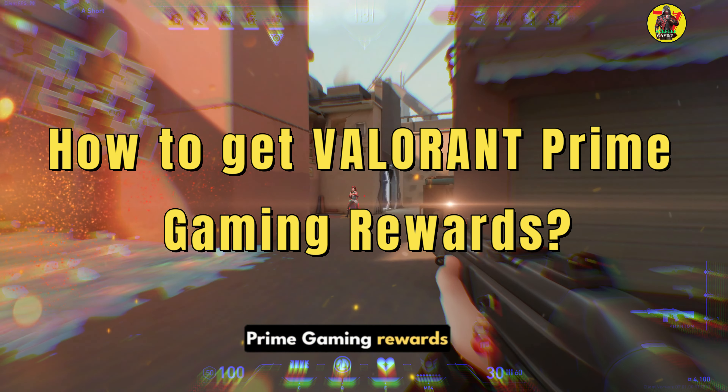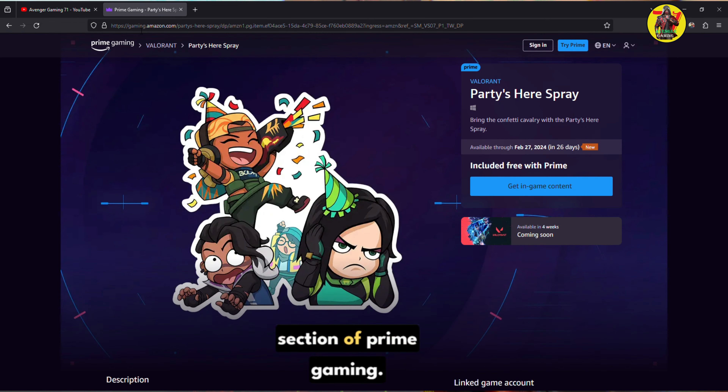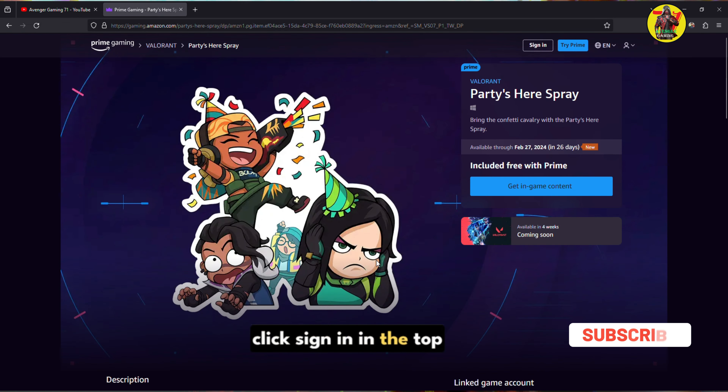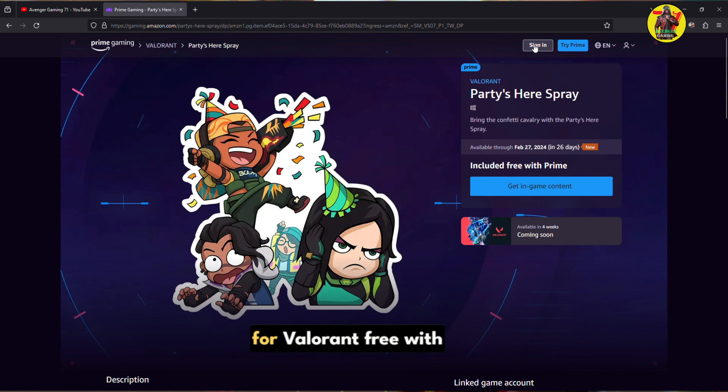How to get Valorant Prime Gaming Rewards. Redeeming Valorant rewards through Prime Gaming is easy and only requires a small handful of steps. 1. Go to the Valorant section of Prime Gaming. 2. Click sign in in the top right and sign into your Amazon account with Prime active. 3. Select claim under the current reward available for Valorant.